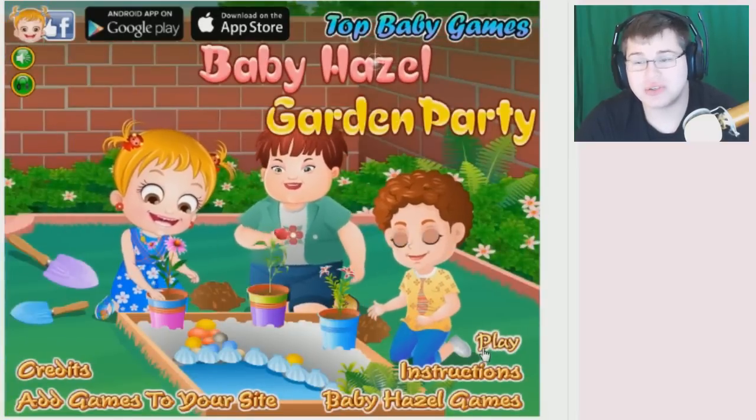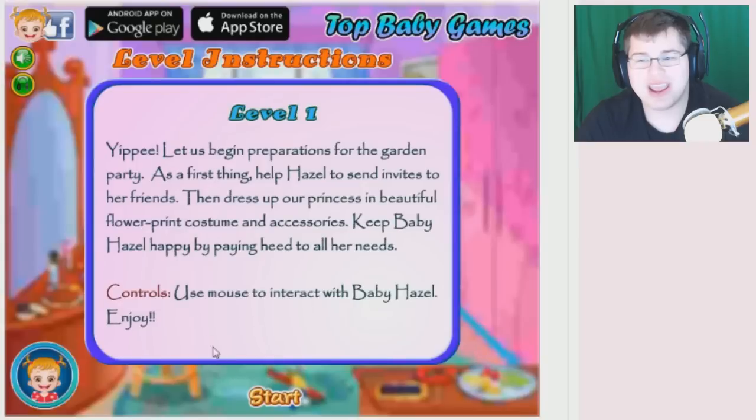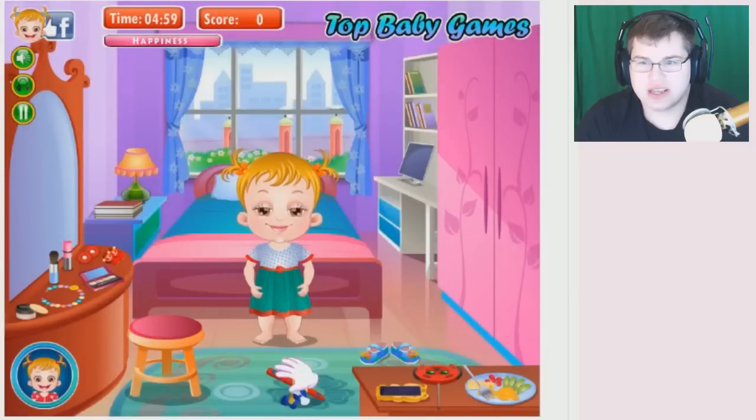I really don't want to. Yippee! Let us begin preparations for the garden party. As a first thing, help Hazel send invites to her friends, then dress up by princess and beautiful flower print costume and accessories. Okay.